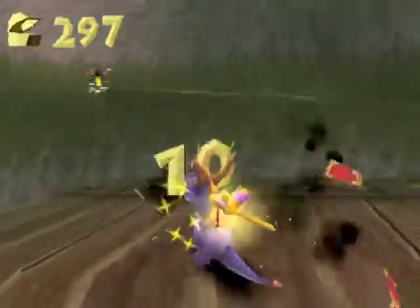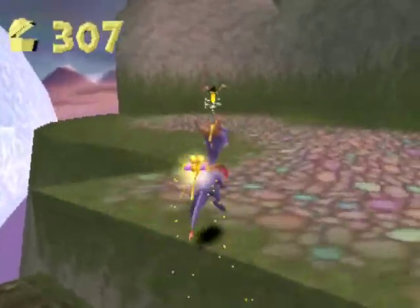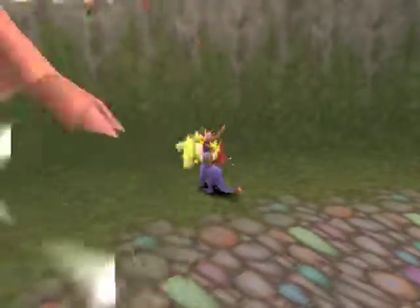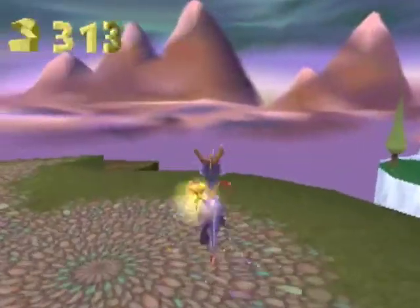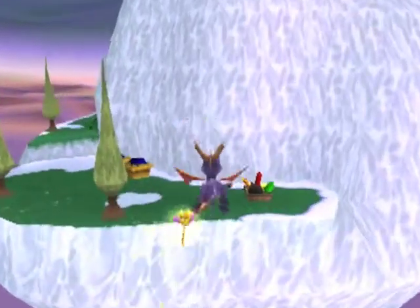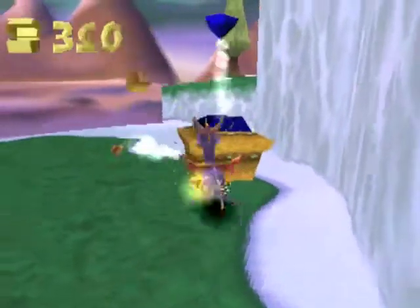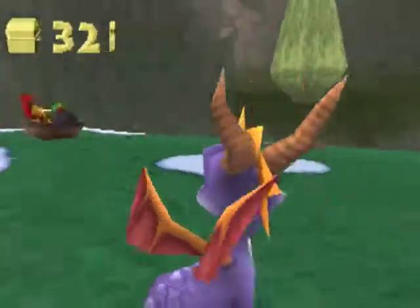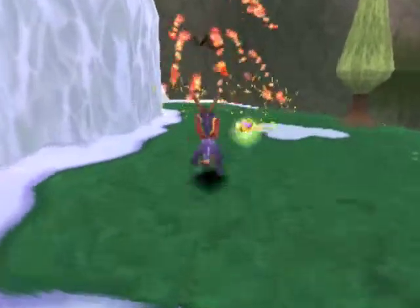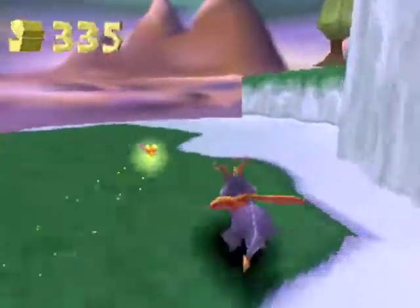Right here on this platform is the second time we face Blow Hard, so again remember to jump to flame him. I didn't get hit, luckily. This is going pretty good so far — normally I get hit a lot every time. Don't forget to hit that fireworks chest over there, because there's a ten gem in there, so you won't want to forget it.